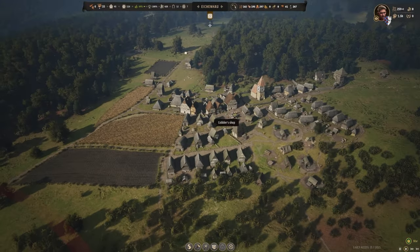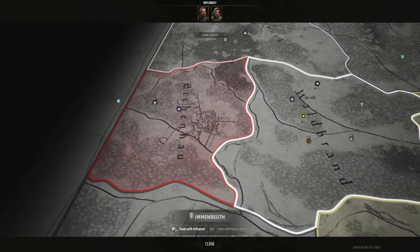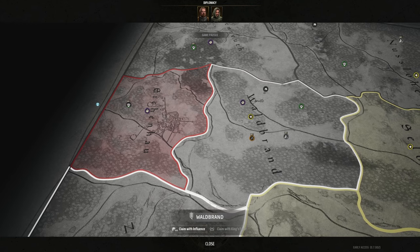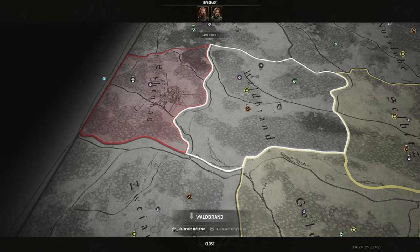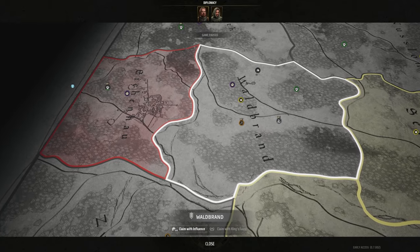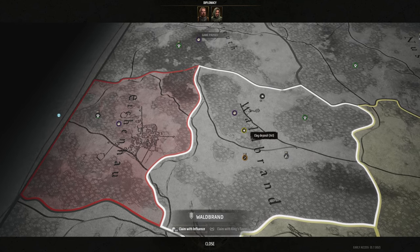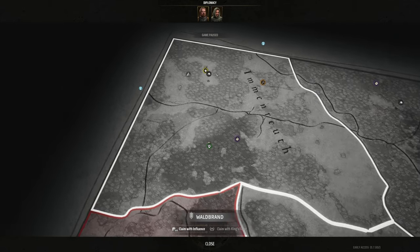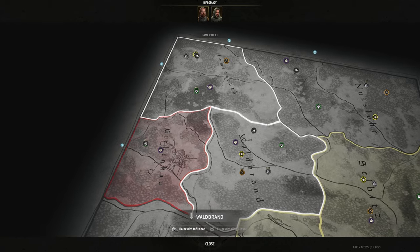Hi guys, welcome back to Manlords. Today the main aim is to get a second town established. We now have enough influence to claim Waldbrand, which should go unopposed. It's bordered on both sides, which is a negative, but it has rich iron and rich stone deposits, making it a prime mining area. That means we can continue manufacturing weapons, and we're also running a bit low on stone. There's a rich clay deposit on the far side too, which will eventually cover all our base raw resources.